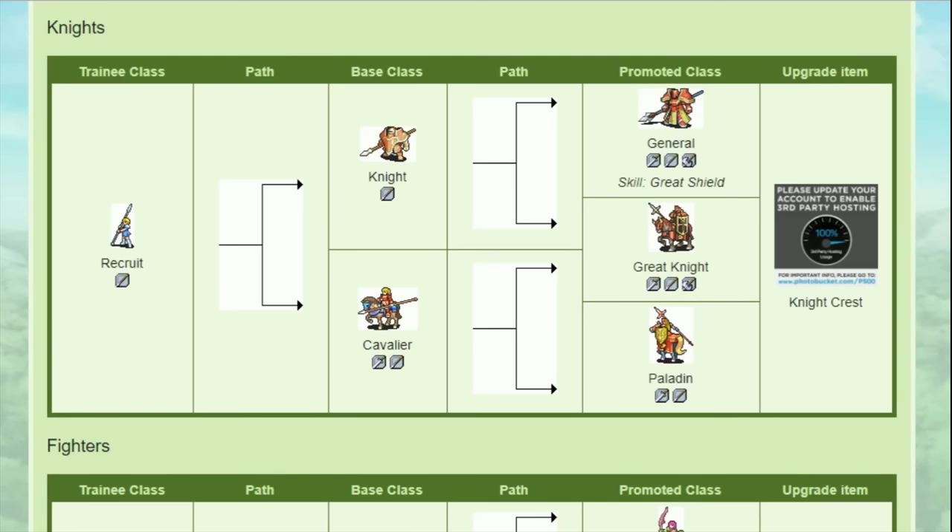So I guess we'll start with the smallest one, which is Amelia. Amelia can go either Cavalier or Knight. Now in general, I would not recommend using Amelia at all since she's more trouble than she's worth. But if you are using her and you're not looking to just meme, you should go Cavalier. Basically the game is asking you with this promotion: do you want to have three more movement and the option to use swords? Or would you rather stay at four movement without the ability to use swords? The Knight stats are slightly better in some areas, but Cavalier is better in the two stats that help you the most — movement and speed.